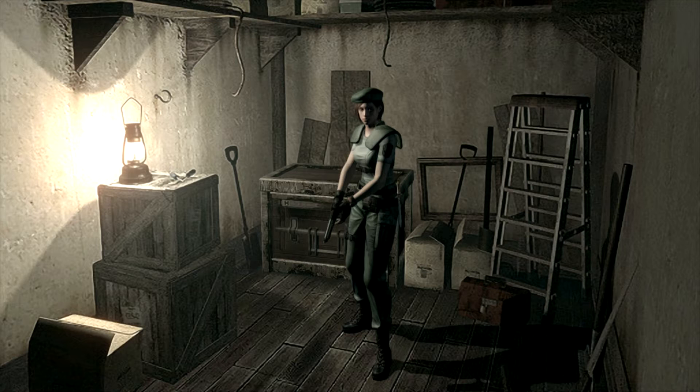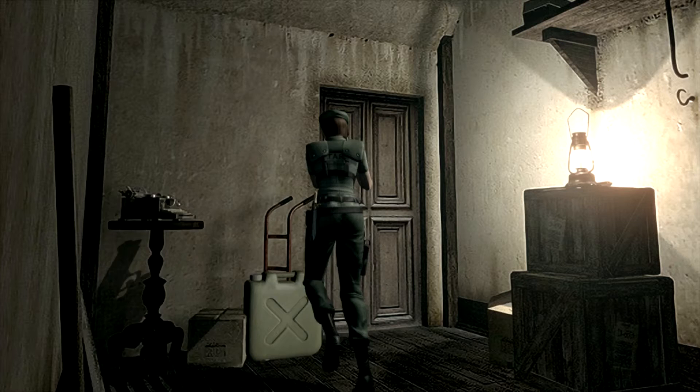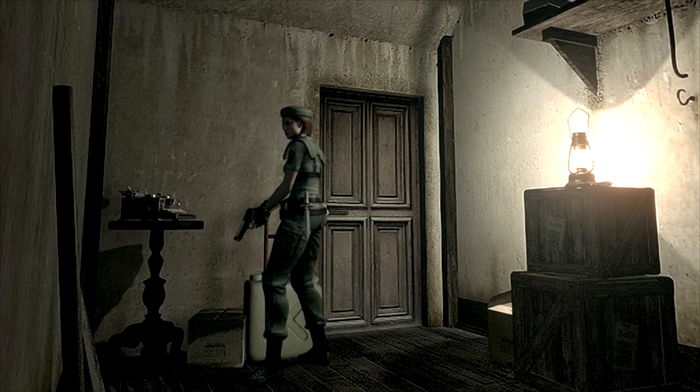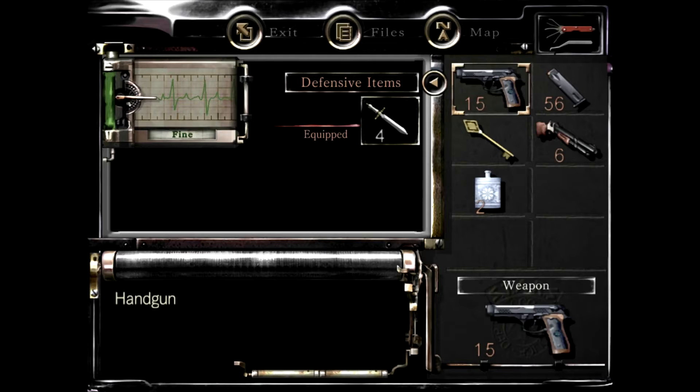Hey everybody, welcome back. We're gonna pick up right where we left off. We had just gotten into the save room. She had picked up the flask and we had filled it up here with this kerosene. I think you can fill up your flask three times with each of these big kerosene jugs. There are a few of them scattered around the mansion. You see here we got ours filled up.